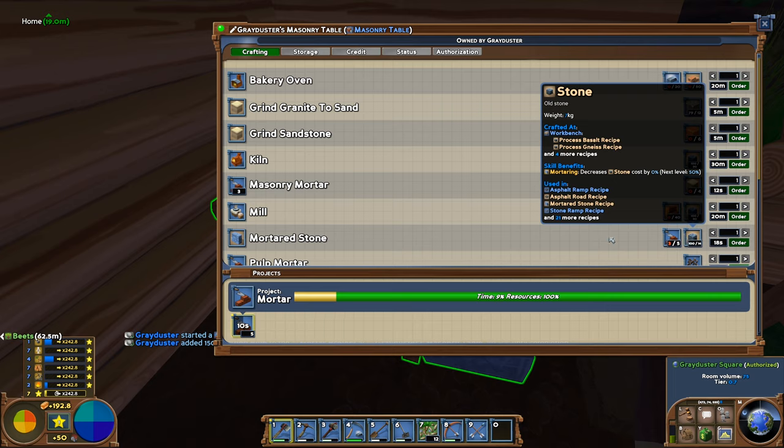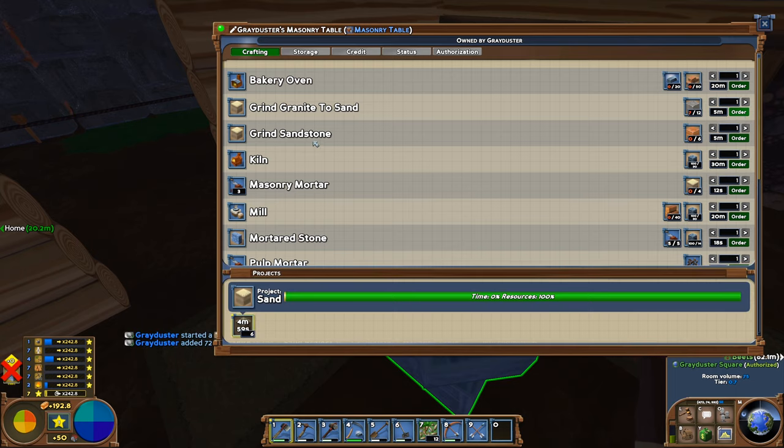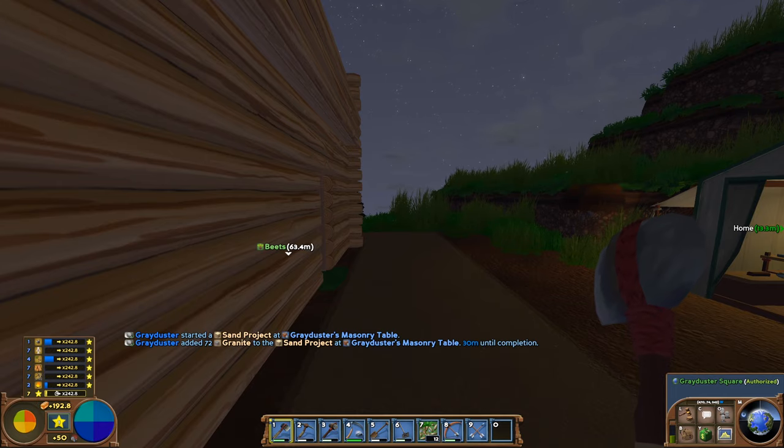It is going to be really expensive to get all the mortar stone. Later on I think it's going to be quite intentional that you'll be grinding a whole bunch of masonry tables, grinding granite into sand or sandstone down into sand. Then you can just build it back up into masonry mortar, because four sand will then make three mortar — much better exchange rate.